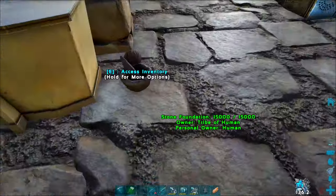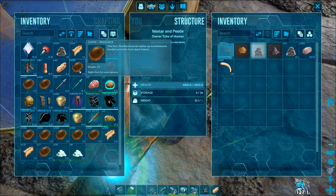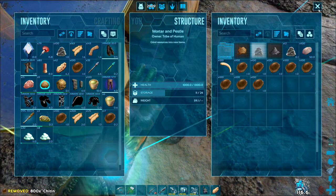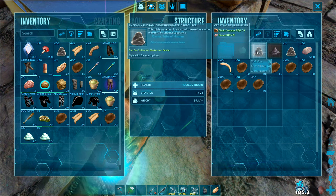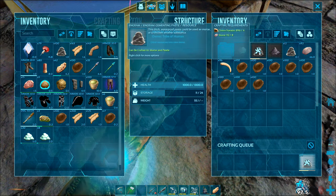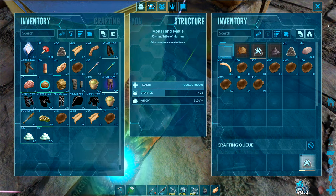Let's start with the mortar and pestle. This is going to be the first way you're going to be able to craft cementing paste. It is a slow process and it requires quite a lot of materials — eight stone to either four chitin or keratin per one cementing paste, and as you can see, just in order to craft 12 here it's going to take quite a bit of time and cost quite a lot of resources.